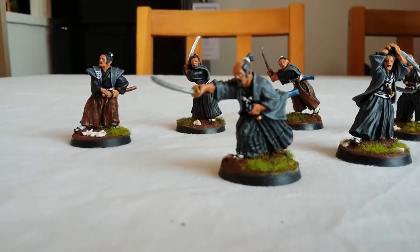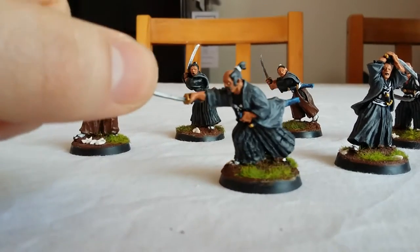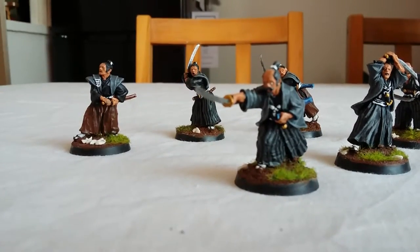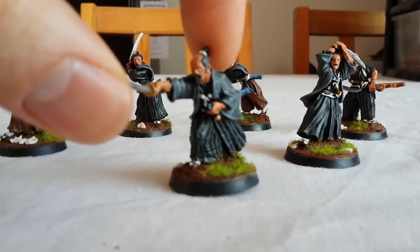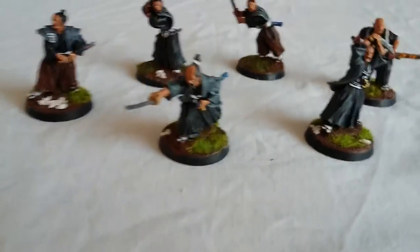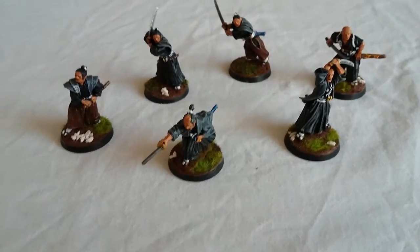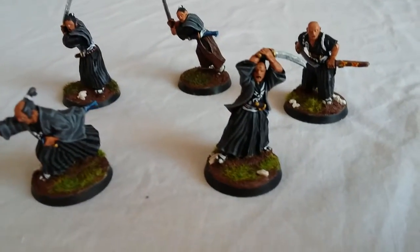Love this guy's pose — absolutely just so cool. He's got his hand on the saya, the scabbard mouth, and he's pointing. Really dynamic pose. These are the Perry miniatures, classed as the unarmoured samurai miniatures. Really cheap — about £7 something for six. They're metal, so they're really strong, really good.